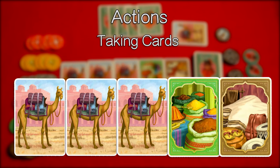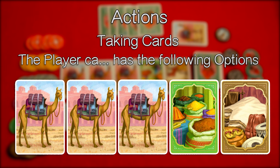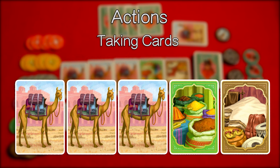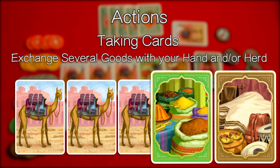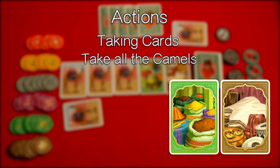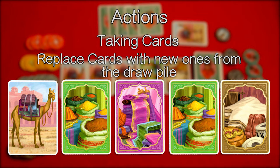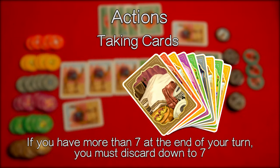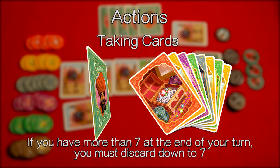Take cards. If you take cards the player has the following options: take one single good, take several goods and exchange them with goods from your hand and or camels from your herd, or take all the camels. Then replace cards with new ones from the draw pile. The max hand size limit is seven. If you have more than seven cards at the end of your turn you must discard down to seven.